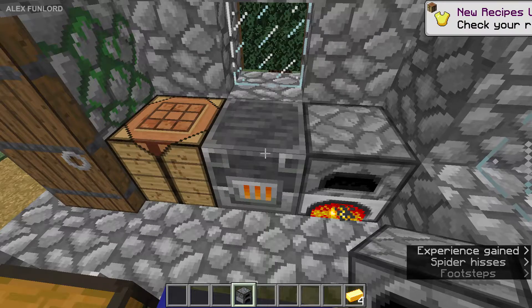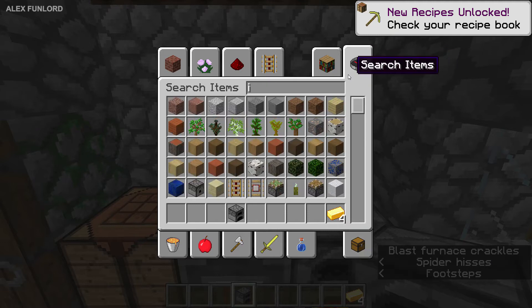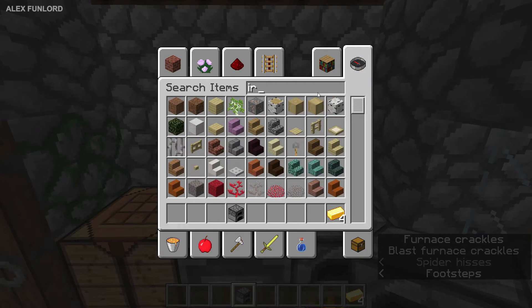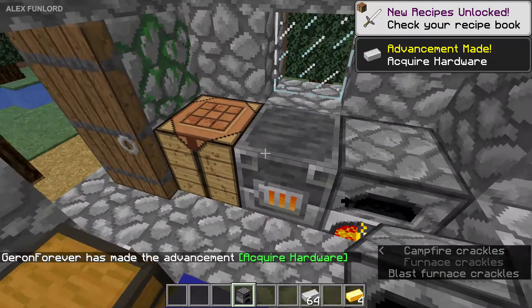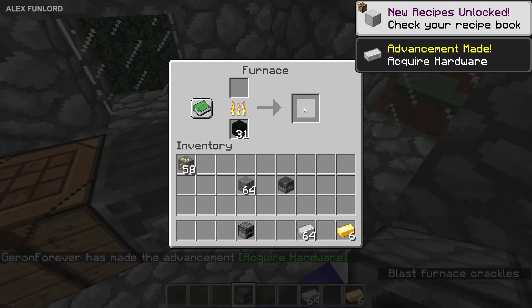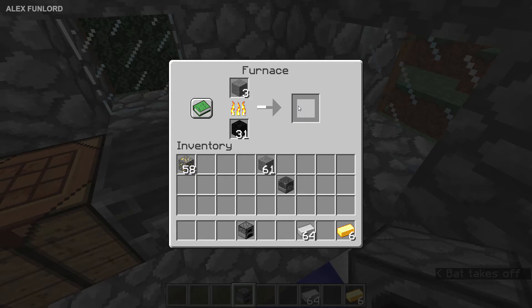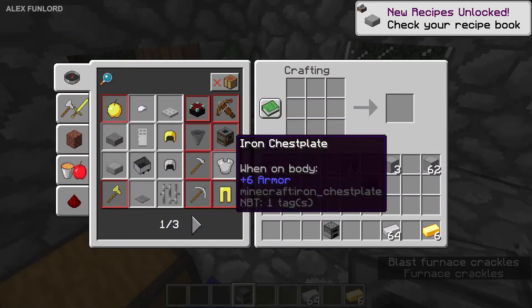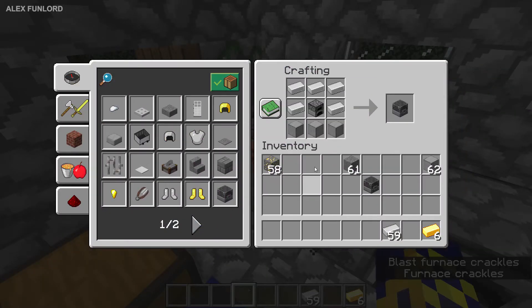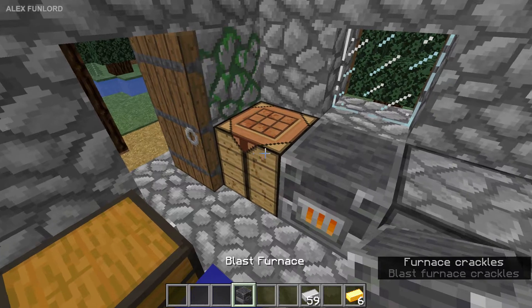Option number two: you can craft a blast furnace. For that you need some iron — at least five iron ingots, nothing very fancy — and we must also craft three smooth stone. For that, place five pieces of normal stone and burn it, wait several seconds, and you craft your first smooth stone. After that, use the recipe: five iron ingots, one furnace, and three smooth stone.